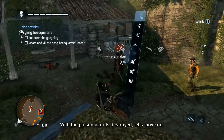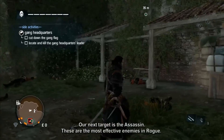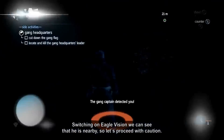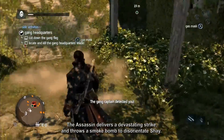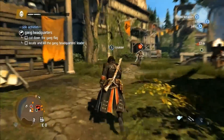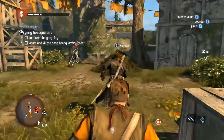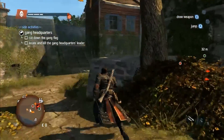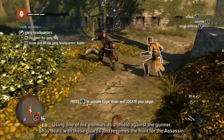With the poison barrels destroyed, our next target is the assassin — the most effective enemy in Rogue. Switching on Eagle Vision, we can see he is nearby, so let's proceed with caution. The assassin delivers a devastating strike and throws a smoke bomb to disorientate Shay, but Shay uses his gas mask to negate the effects and gives chase. The assassin shoots Shay and calls in reinforcements. Using one of his enemies as a shield against the gunner, Shay deals with these guards and resumes the hunt.